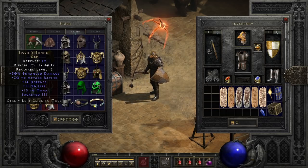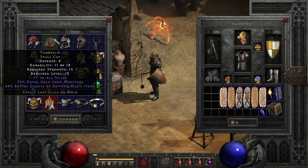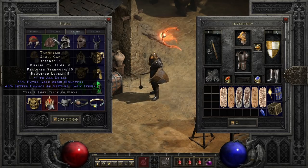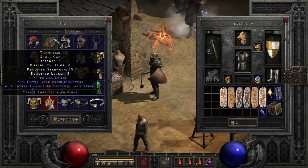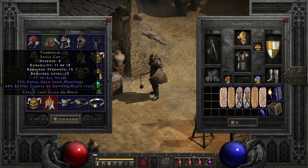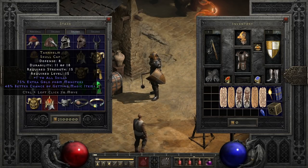Next up is Tarnhelm, which used to be one of the most sought-after helmets in the game before Lord of Destruction released, and for obvious reasons. With plus all skills, decent magic find, and gold find, all with only a level 15 requirement — and before that it had no requirement — it's extremely, exceptionally nice for its level requirement in LoD and Resurrected, even by today's standards, even though its bonus list is fairly short.